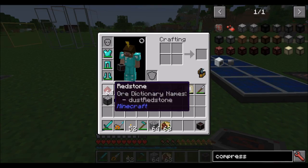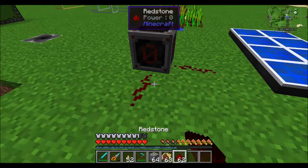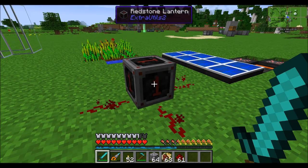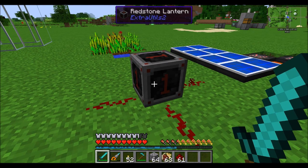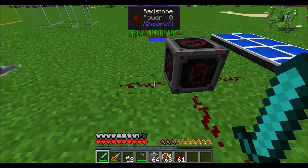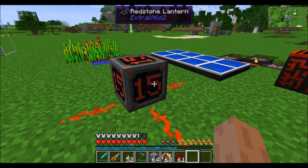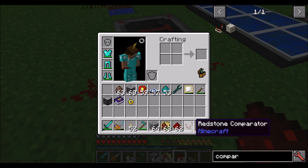A block after my heart is the redstone lantern. This is an amazing block. Simply right-click on the block to set the redstone signal that's going to be output from it. For the longest time I've been asking for a block like this, and somebody finally made it. I want a redstone signal 9 — I'm getting a redstone signal 9. You can also shift right-click to go backwards and right-click to go forwards, and it totally works with comparators.